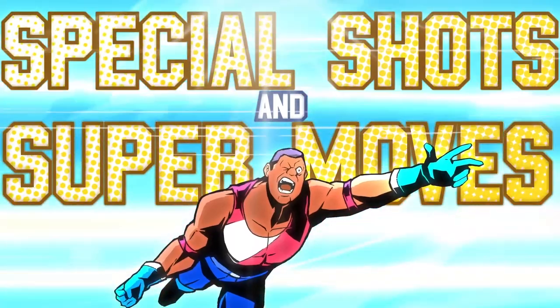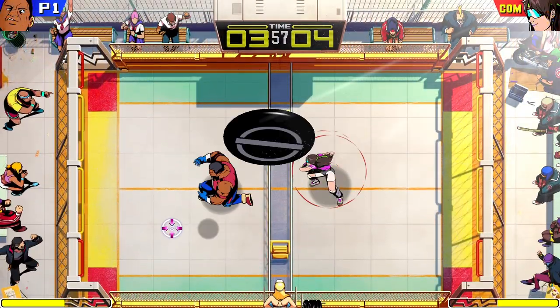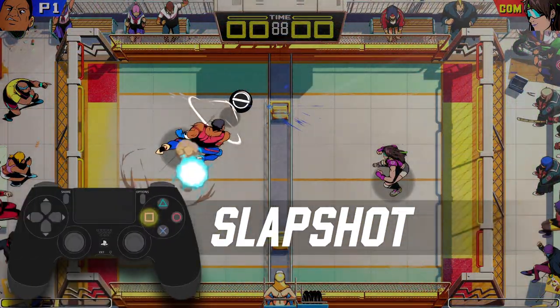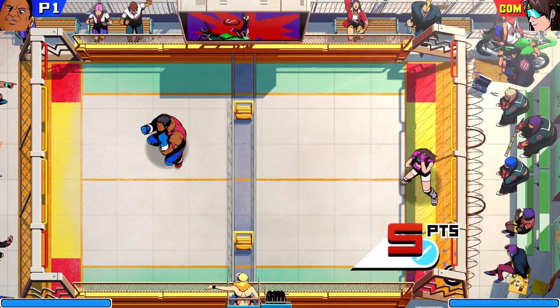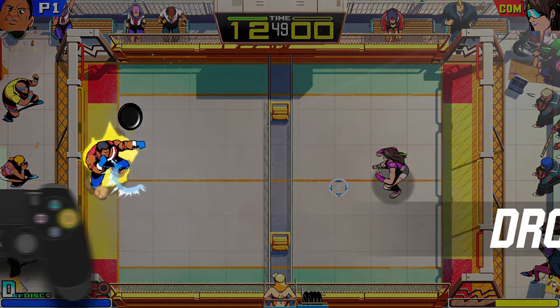If you press the right buttons just before catching the disc, you can launch special attacks that are real game changers. Pressing square gets you a slap shot that quickly whips the disc back at your opponent. These super fast shots are a great way to catch your opponent off guard. Pressing circle triggers a drop shot, which is really useful against players who like to defend in the back of the court.